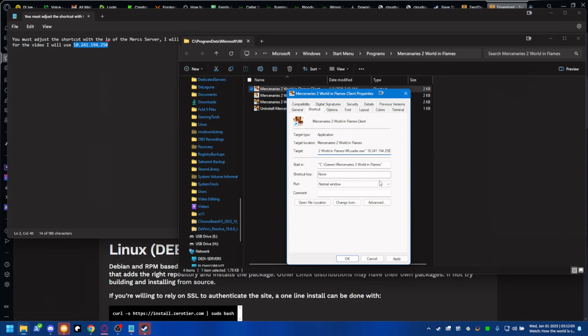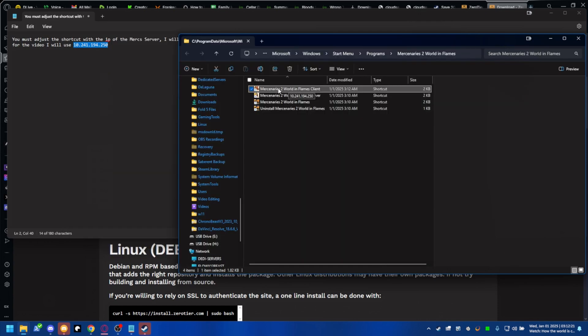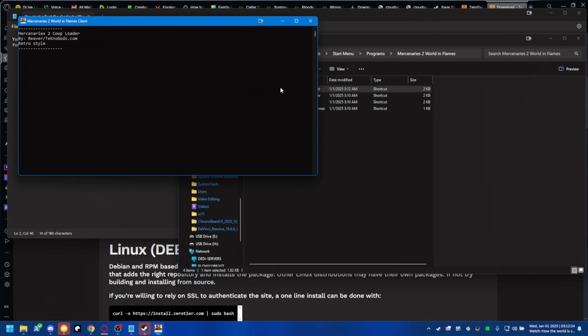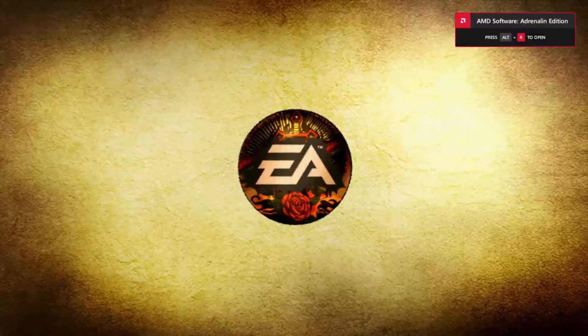You'll see me use an IP that won't be in the description because it's the local one I'm using while recording, but I did update it. Go ahead and run the client shortcut. The compatibility flag for this had to be set to Windows XP Service Pack 2 in my experience — your mileage may vary. You might not need it, or you might only need SP3 or Vista. I chose SP2 because the game was released during the XP era.